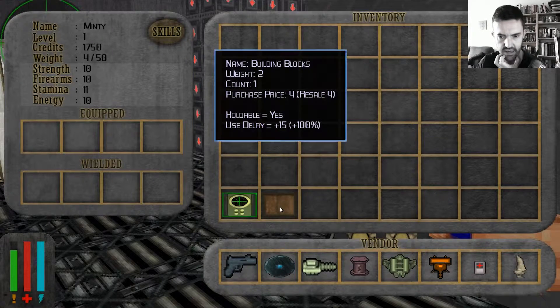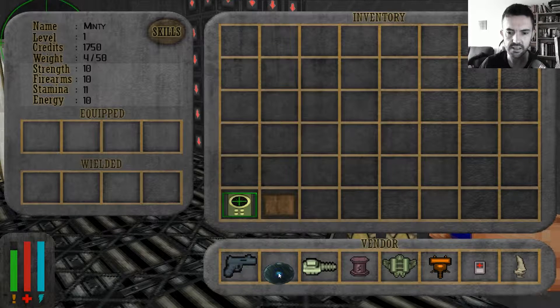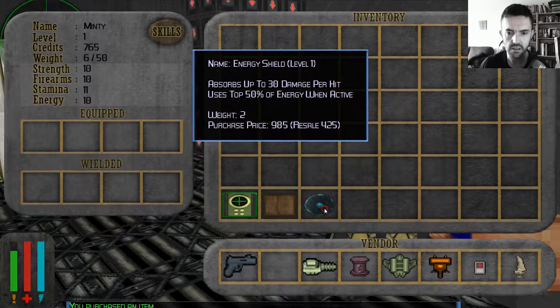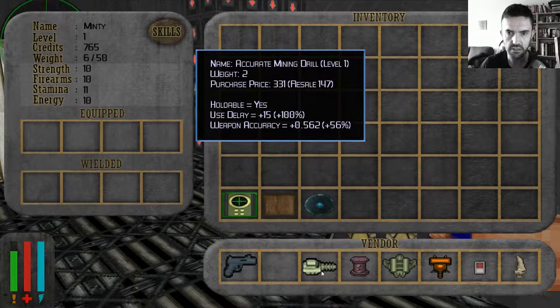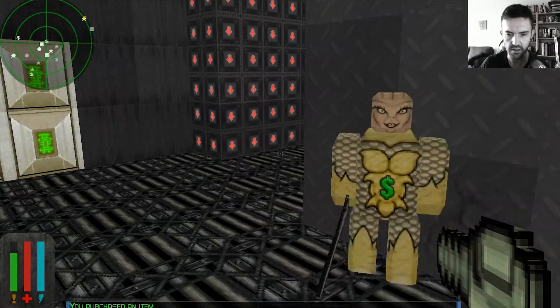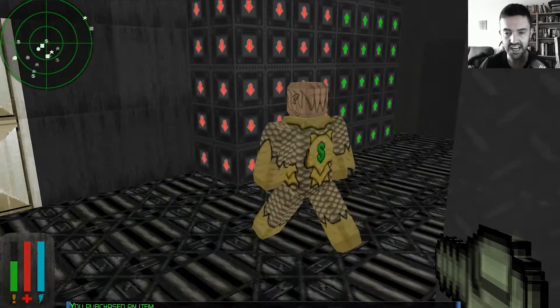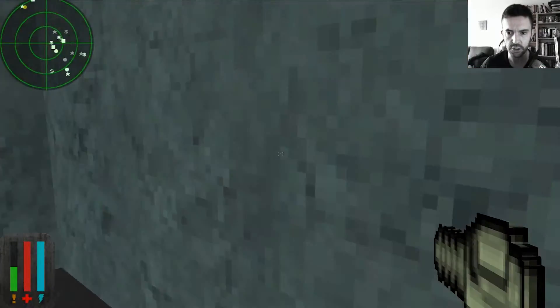What do I want to buy off this guy? Well, I don't appear to have any weapons. Energy shield. How much money have I got? I've got 1750 credits. I'm going to take the shield. Let's see where I am - I'm going to wield it, I'm going to equip it. Can I equip it? I don't know. How much is this mining drill? I'm going to buy a mining drill. I'm going to equip it. Yeah, I can do that. That looks pretty cool. Oh, you're a lady! Thank you, lady! Judging by my radar, she's showing dollar signs so she looks like a shop.